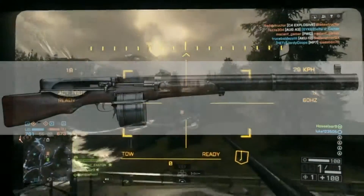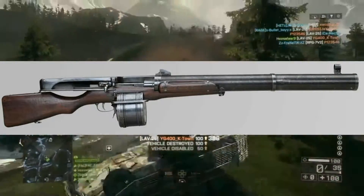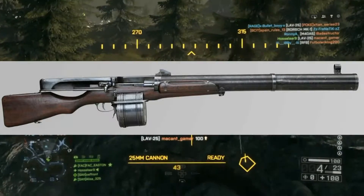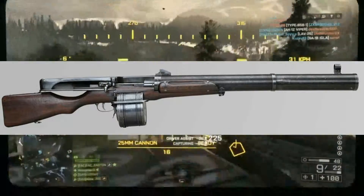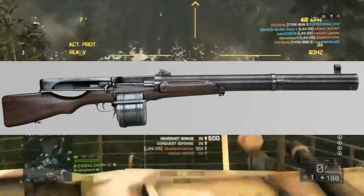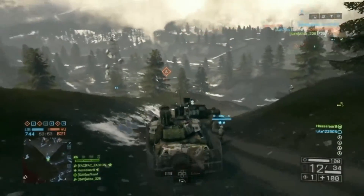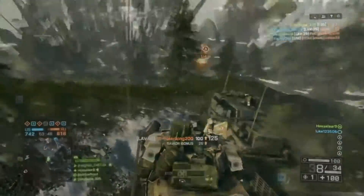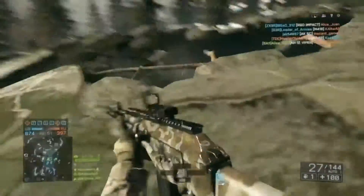The next gun is going to be the Huot Automatic Rifle, used by Canada. The Huot is a really weird gun — they only made four of them. It's a kind of LMG type with a weird barrel and an odd-looking magazine. I think it's going to be a really cool gun in the game, but I don't really know what to expect since they only made four. Are they actually going to put this in the game? I hope so — it would be awesome.